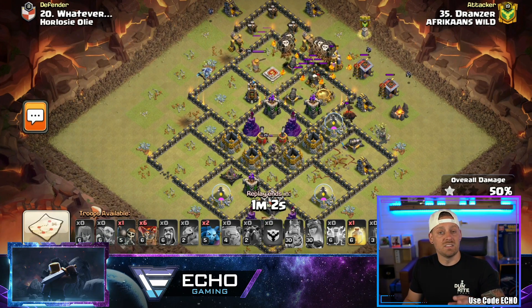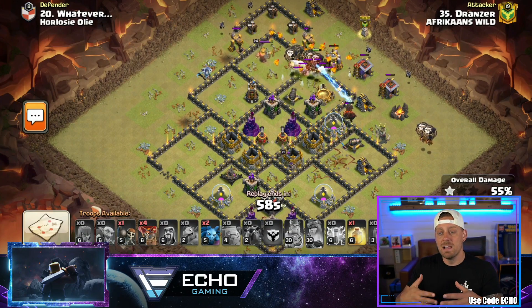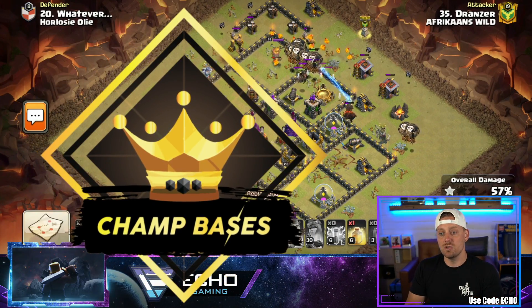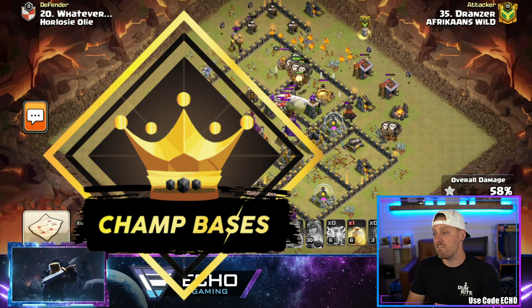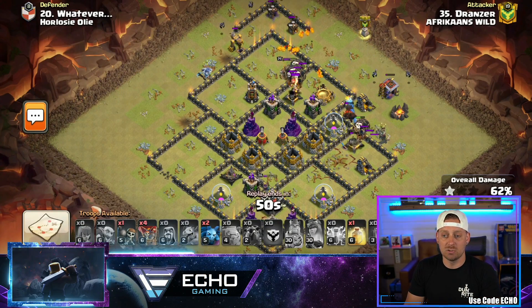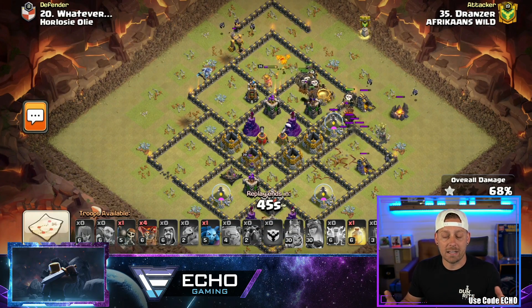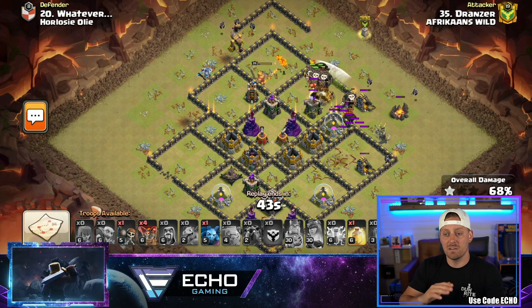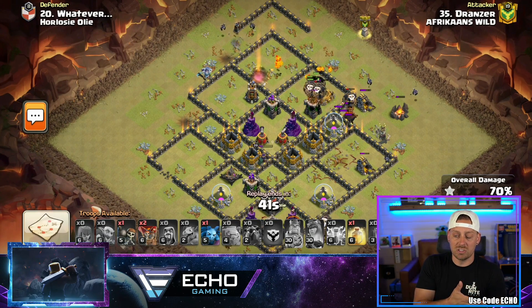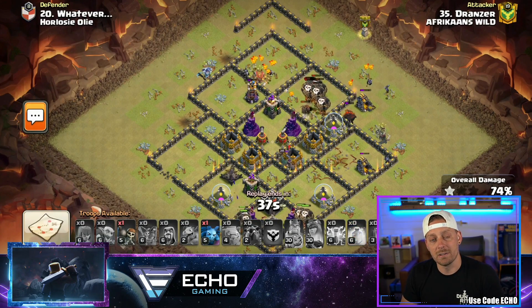If you like the base, the link is down below. Also check out ClashChamps.com and their Champ Base Division for other bases — both paid subscription-based and free. If you decide to buy any bases there or get coaching over at ClashSchool.com, consider using code ECHO to save 10% on any of your purchases, along with using code ECHO inside of Clash of Clans which will directly support the channel.